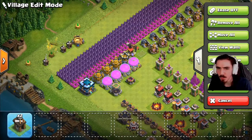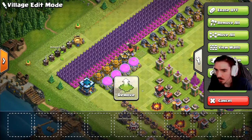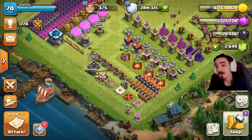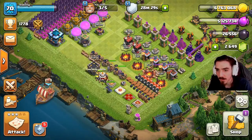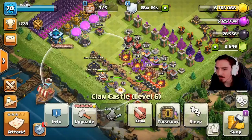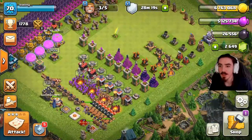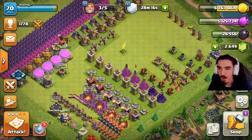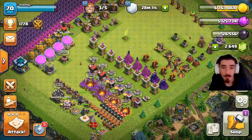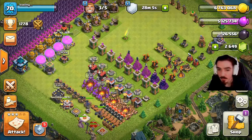I didn't look to see how much dark elixir I have, but we'll find out — 26,000. We need another 10,000 for the Barbarian King to upgrade him because he's behind the Archer Queen. I only have about 1,000 in there, so maybe in today's raids we can find some insane dark elixir. If not, we'll just use all three builders on a defense.